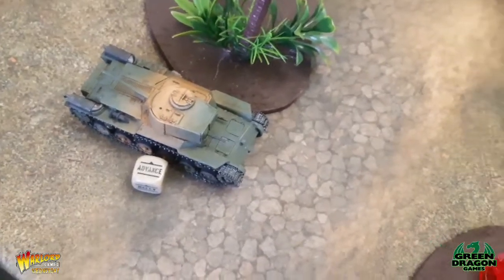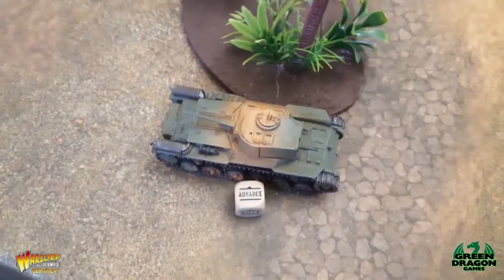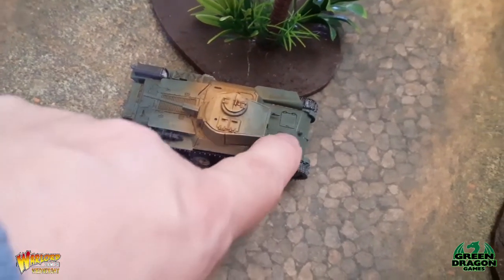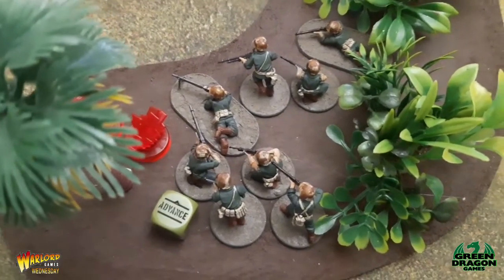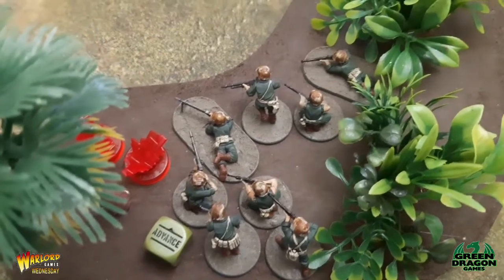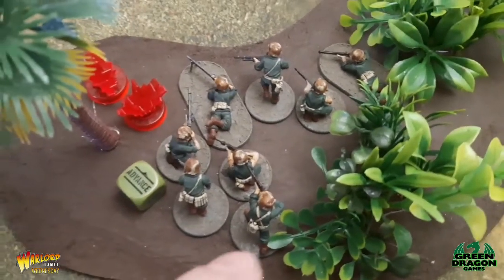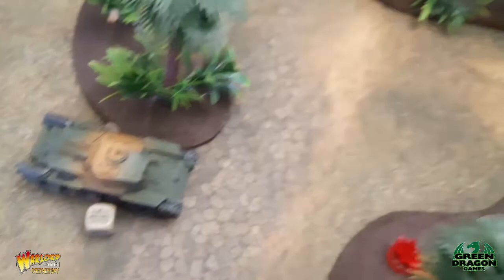The tank moved forward and turned its turret to use both machine guns, firing at the marine squad. It managed to hit but didn't cause any damage, putting another pin on them — so that unit now has two pins. That's the end of the turn; we'll put the dice back in the bag.